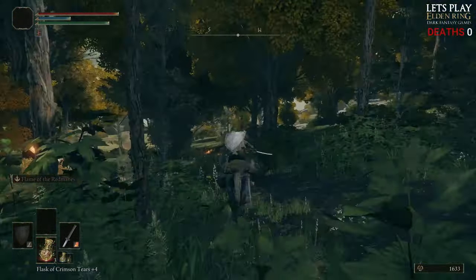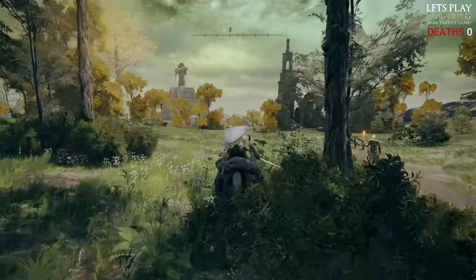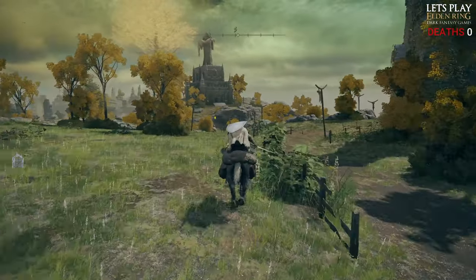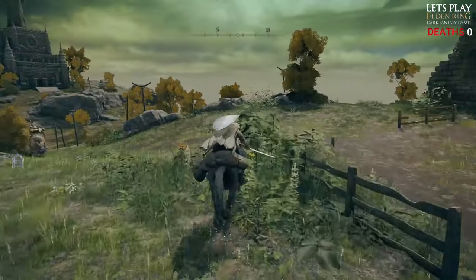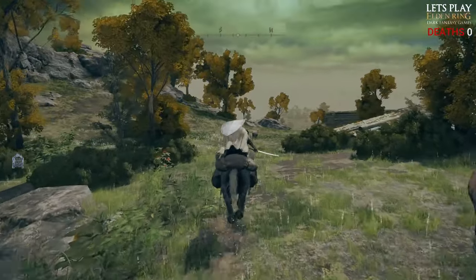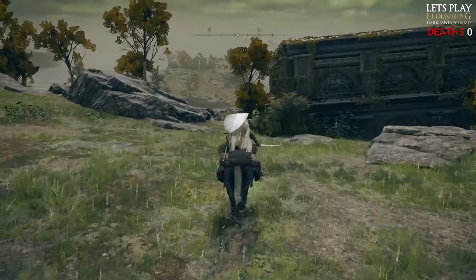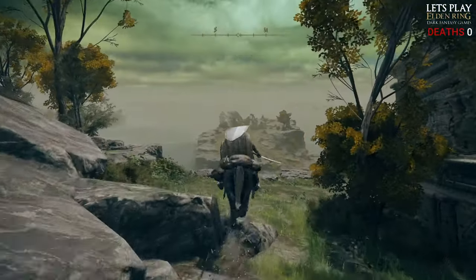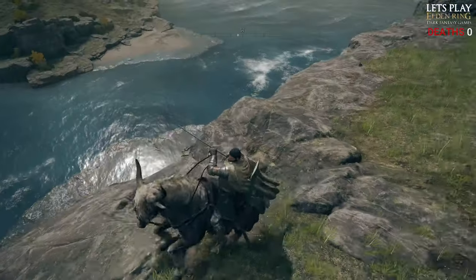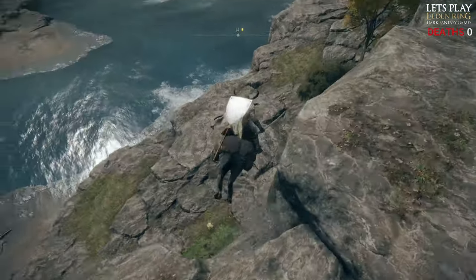If we head back up to where we first started the game, there is actually a spirit spring we can jump down to to get onto that beach — that'll take us to that cave where we'll find Boc. That was the hint he gave us. We'll avoid the Tree Sentinel for now; he's the last one we're gonna do in this area. I'm not sure if you can get down onto the beach from down here — there might be a way down. The Church of the Dragon Communion is over there, which we can go through once we beat the boss below.